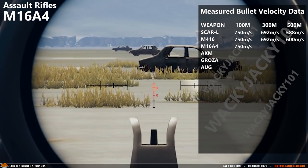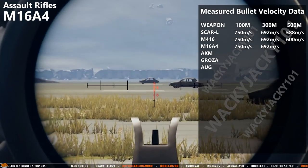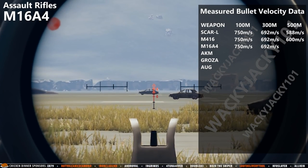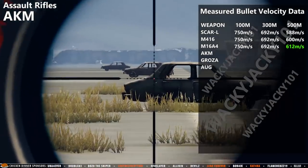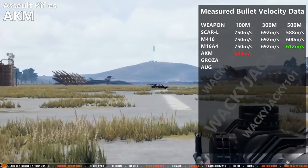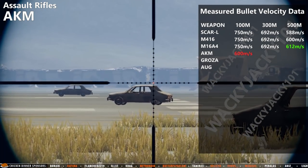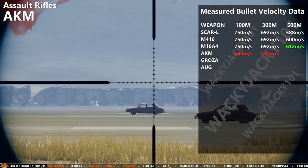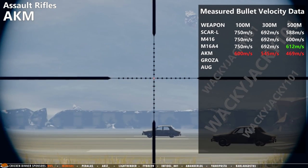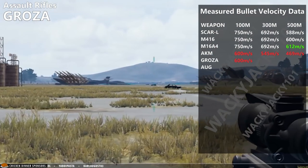The M16A4 is even faster and has the fastest bullet velocity of all assault rifles at 500 meters. The AKM is terribly slow — notice how high you have to aim in order to compensate for the bullet drop. The Krasa has the same measured bullet velocity as the AKM.